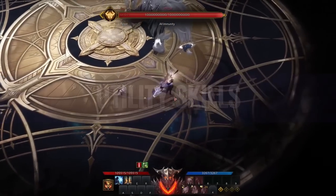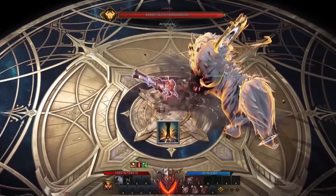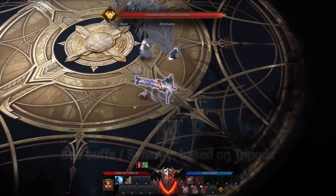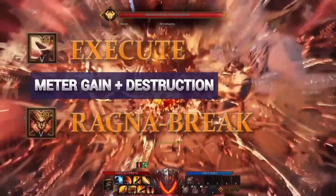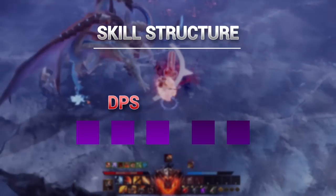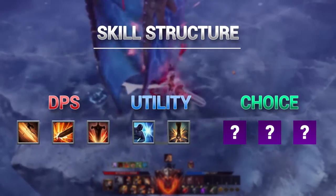The last category is Utility Skills. Slayer has an additional mobility skill called Wild Rush. The skill is often recommended for newer players to add two additional dashes for extra mobility. The Wild Stomp skill can also provide self-buffs and synergy effects based on the tripods equipped. The two Slayer awakenings are Execute and Ragnabreak. Execute is focused towards more meter gain and destruction, whereas Ragnabreak is a pure, powerful, damaging hit. Every playstyle's basic skill structure starts with three major DPS skills equipped with one or two utility skills.